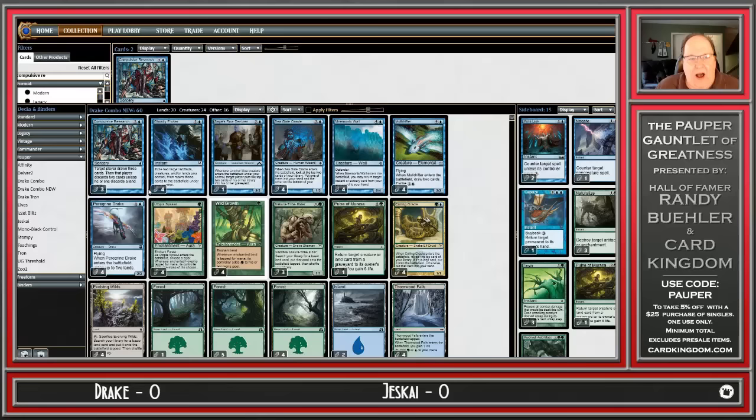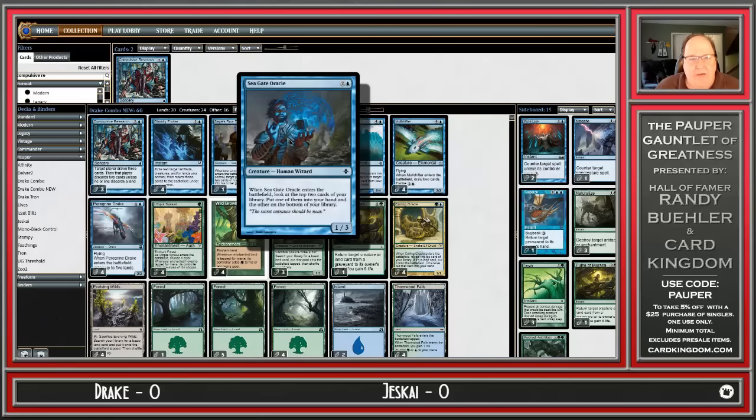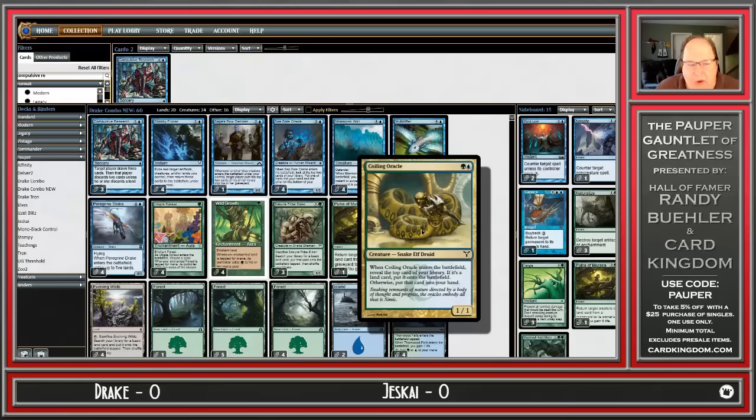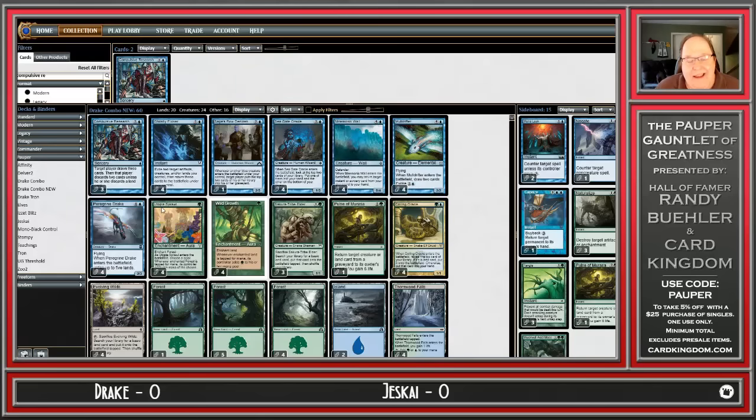So that was 3 mana. You untap 5 lands and you're right back where you started — Ghostly Flicker in hand, Wall and Drake in play. That 3-card combo will generate infinite mana, and if you have any of the many creatures that can draw cards, you can also just draw your entire library. Even Coiling Oracle will get the job done. There are 12 creatures that can draw your library once you switch over that way.